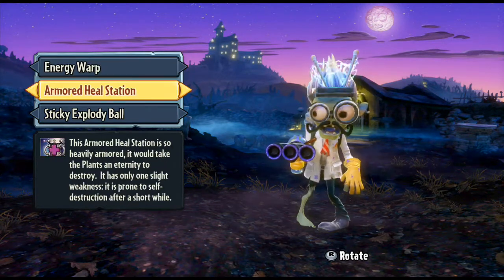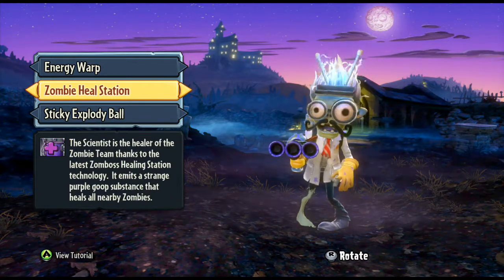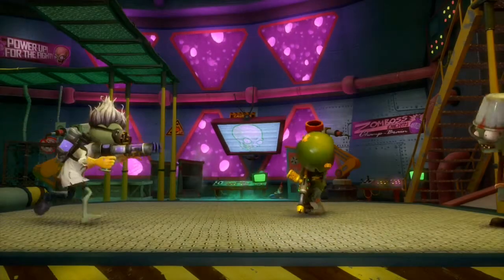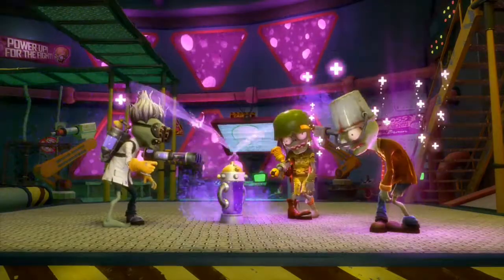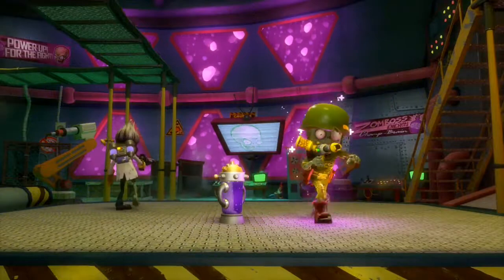You've got the Zombie Heal Station, which can be upgraded to the Armored Heal Station. The Armored Heal Station is more resilient but lasts less time. The Zombie Heal Station is like the healing pot for the Sunflower — you play it down, it spins, sprays purple goo everywhere, and the zombies get better.